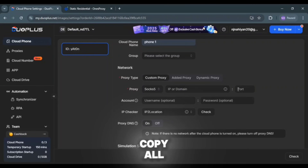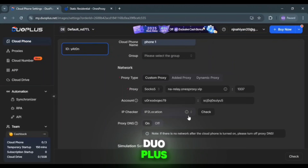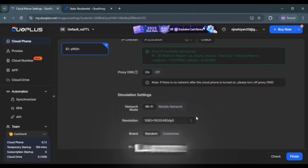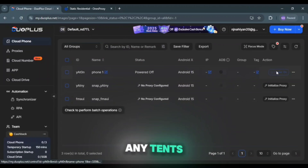We just need to copy all the details of the provided proxy and paste them one by one into Duo Plus Cloud Phone. Then tap check and it will take a short load. If the added proxy is healthy, the connection will be configured successfully. Lastly, you can customize other settings of the Cloud Phone and click confirm. Now we can use the Cloud Phones without any issues.